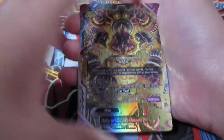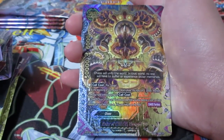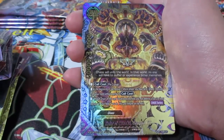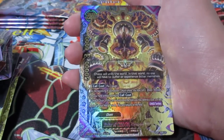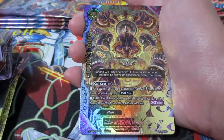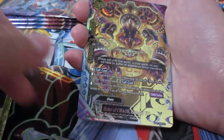We've got Ruler of Chaos Gear God 7 right here. 50,000 power, 6,000 defense, critical of 3, size 30. Two gauges needed for each player's attack base. You may call a Chaos monster from your hand without paying its call cost. Chaos Drain - this card will leave the field. You may destroy a size 3 or less monster in your field; if you do, this card remains on the field.